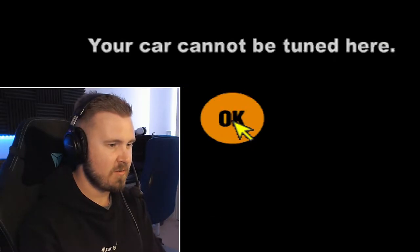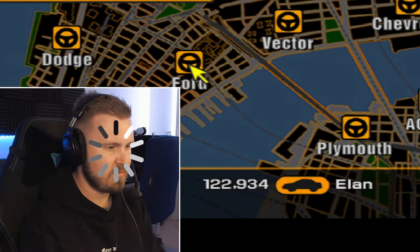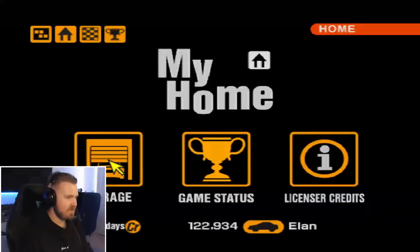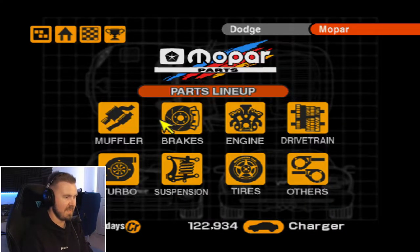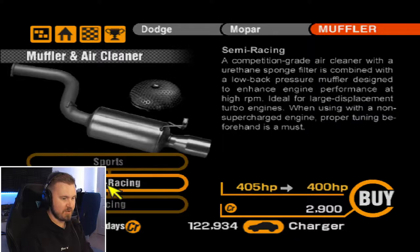We're going to head to Dodge. No, an Ox is not a Dodge. Oh yeah, we're still in the Elan. I'm such a basket case. So basically what we did there was turn up to Dodge with a little tiny British Lotus Elan and just go, 'Can you make it faster please?' There we go, 393 horsepower for the sports one.